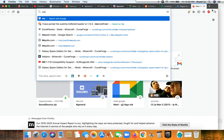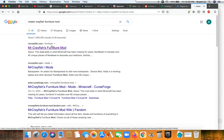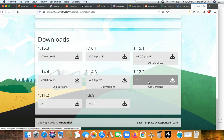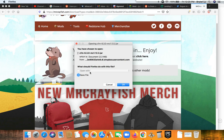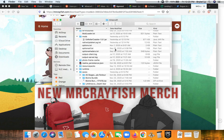Now search up MrCrayfish's Furniture Mod — remember these things are all in the description. Click download and go to the 1.12.2 version and download it. It should download — don't open it. Now go to your Minecraft folder and paste it into the mods folder.